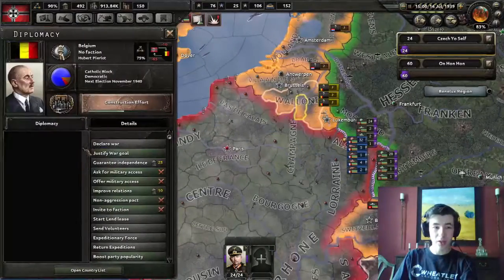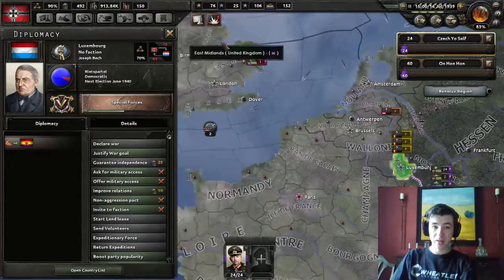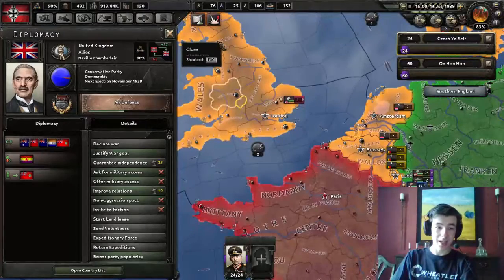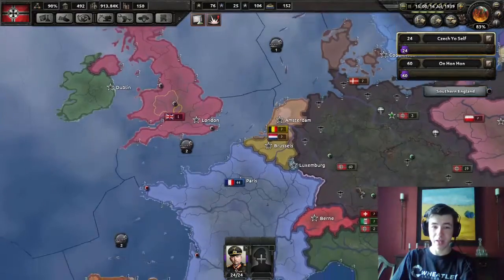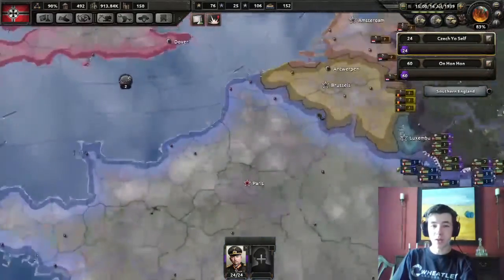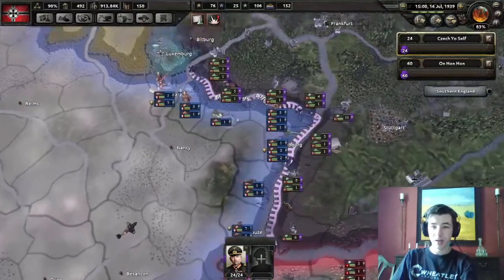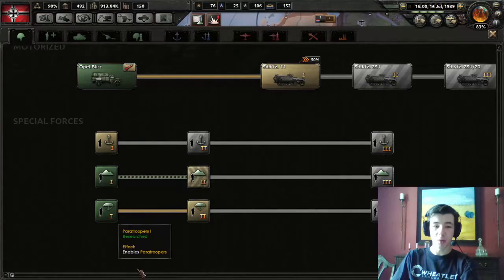However, I'm almost certain that if I get the war goal on Belgium and the Netherlands, they will be guaranteed by the United Kingdom of Great Britain and Northern Ireland. We don't want to be at war with them just yet, because their air force is massive and their navy is even bigger. Other options include naval invasions in the north of France, as well as paratroopers landing behind their lines - anything to get around or behind them without going through the Maginot.